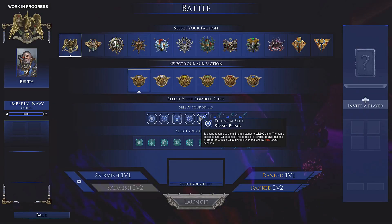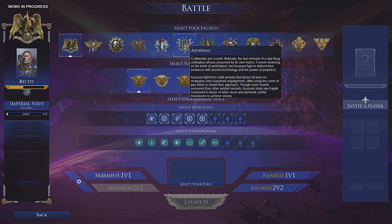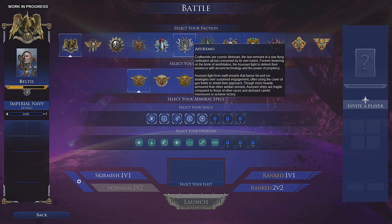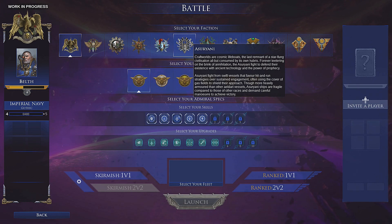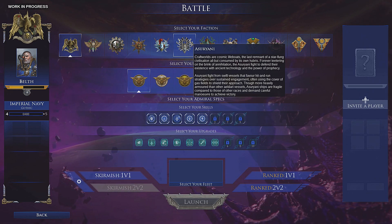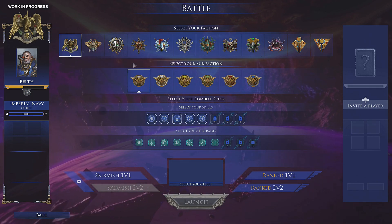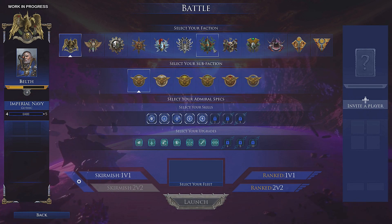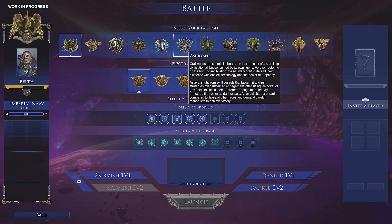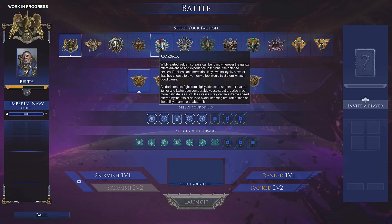The last two factions in this series are the Corsairs and the Asuryani. I'll do the Corsairs first because I can't stand the Asuryani personally — not as a faction or lore, but just how they play in this game doesn't sit well with me. I've used them maybe twice and didn't like them, so I just haven't used them a lot.